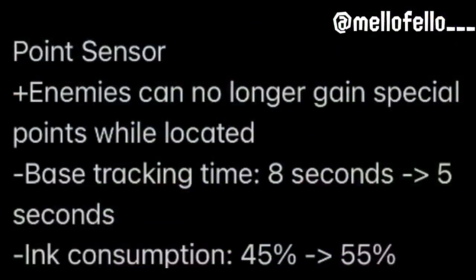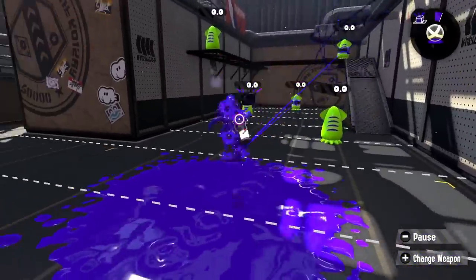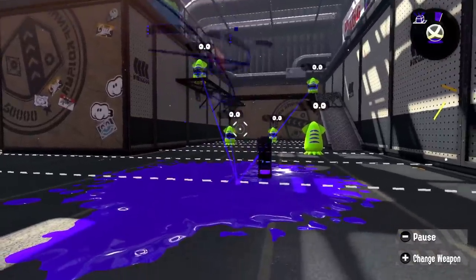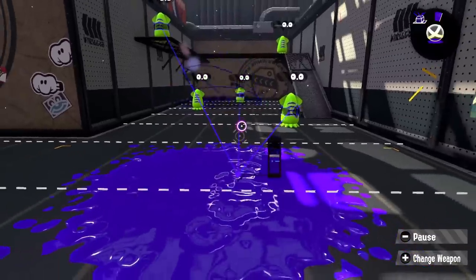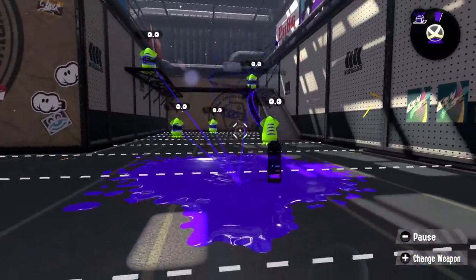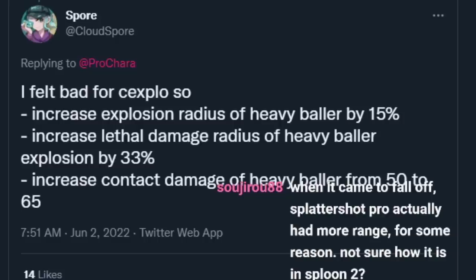Point Sensor: enemies can no longer gain special points while located, and then nerf the tracking time and make it see only one. This would be for Splatoon 2 since Point Marker already got revamped. The effect of not gaining special points while tracked is really interesting. I wouldn't have it so you can't gain points at all, but a sub weapon that slows down special gain — like every two points only counts as one — could be interesting, though it should probably be its own sub weapon.